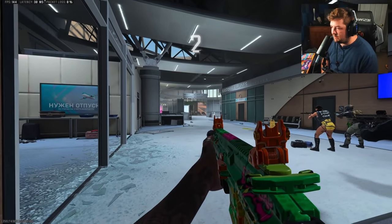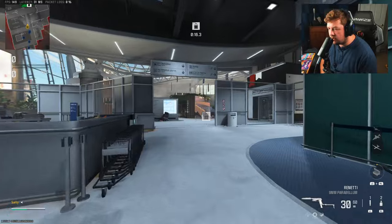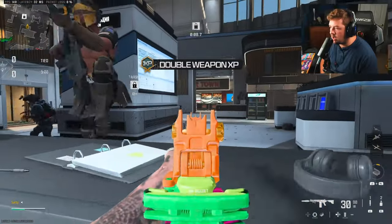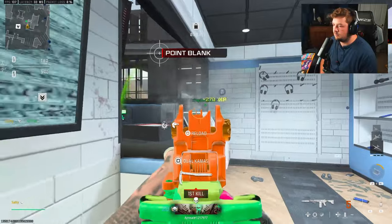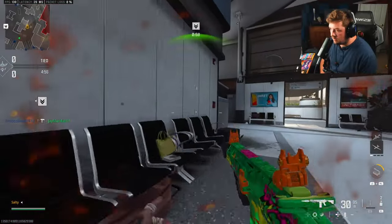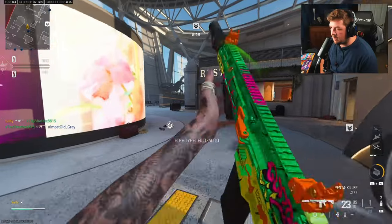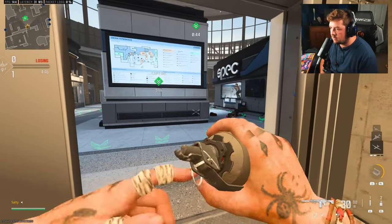Over here in Departures we have the Bass B. I've been experimenting a lot with attachments, so I wanted to chuck on the new underbarrel and the new muzzle to see how it performs. I've already played around with it — it's super easy to use. You could probably add a barrel if you wanted to, but for my personal play style, I don't think I need it. I don't think it needs extra damage range. I'm never in a situation where I'm taking super long-range fights.